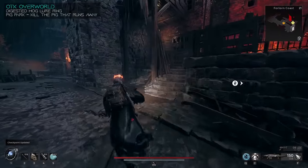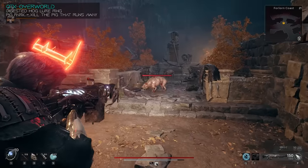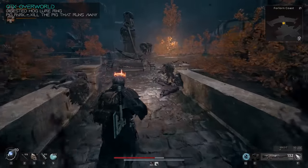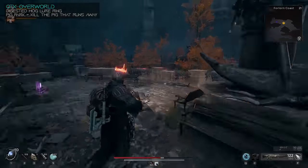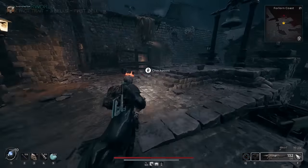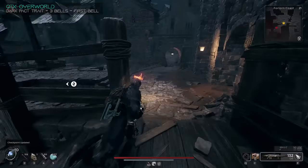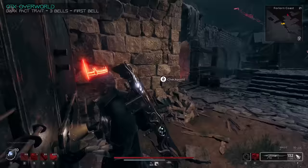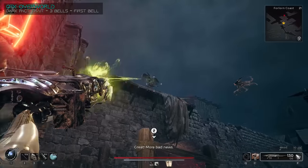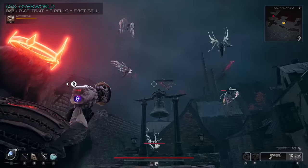When we come out to the other side of the boss area, we're going to be in the back of the Forlorn Coast, and shortly up ahead you're going to see a garden area with a bunch of pigs. While aggressive, one pig will run away, and that's the one that's going to drop you the Digested Hog Lure ring, so make sure you kill him. If you continue on down to the left-hand side down back to the water, you'll get to a checkpoint area with a big bell nearby. There are going to be three bells in the overworld that you're going to need to ring and kill the enemies that they spawn to get the Dark Pack trait. I'll mark them on the map at the end, but you're going to need to get up to the king's palace before you can get all three, so just keep that in mind.